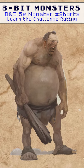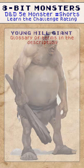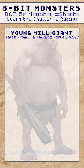Okay everyone, let's deep dive into these monster shorts. What are we looking at? Young Hill Giant. Where can you find it? Tales from the Yawning Portal, page 167.